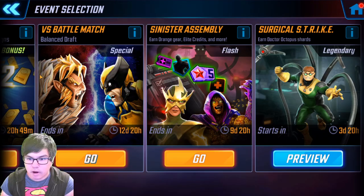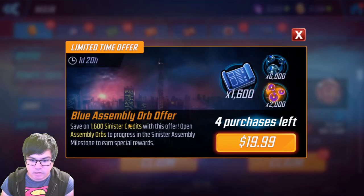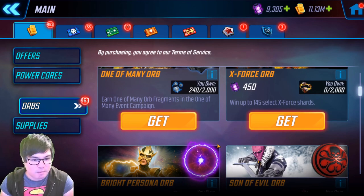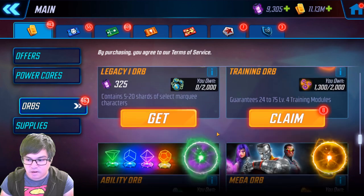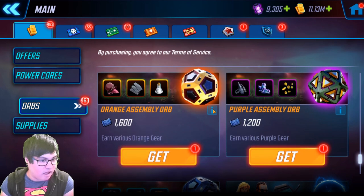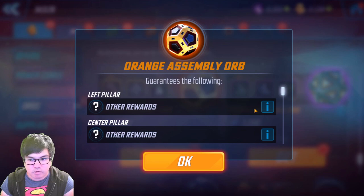Let's check out the orbs really quick — that's in the orb section here. There are also offers you can buy if you want to whale out, which will help push you further in the Sinister credits. But here are the orbs — orange, purple, and blue. I haven't opened any yet. I would largely say to hold out for the orange, even if you're an early or mid-game player. I would consider doing the orange because in the long run I think you're going to get the most use out of that.